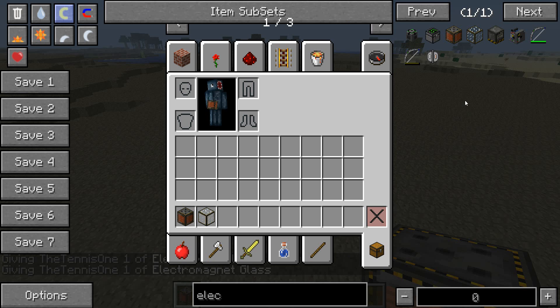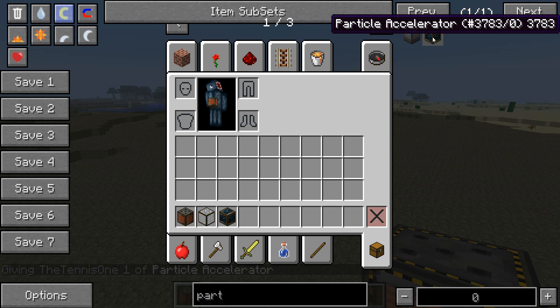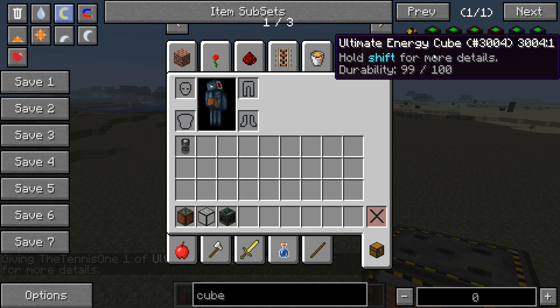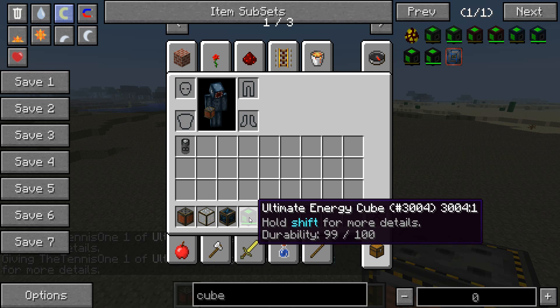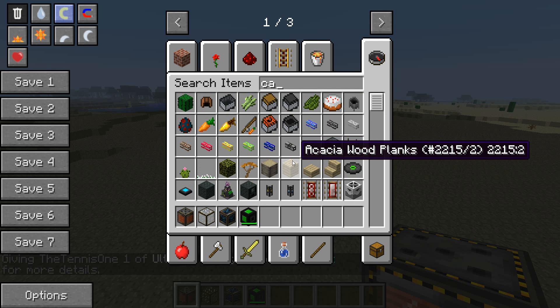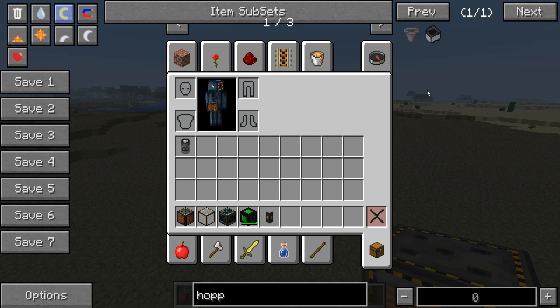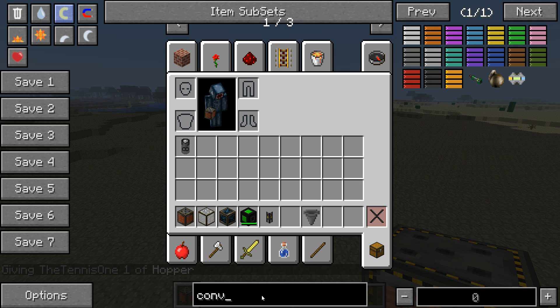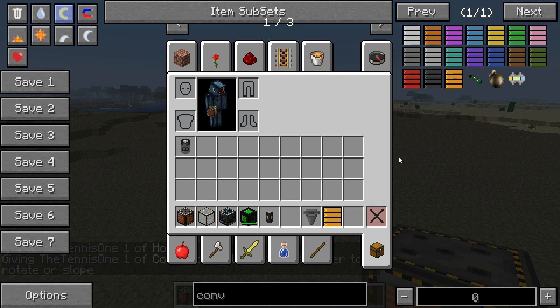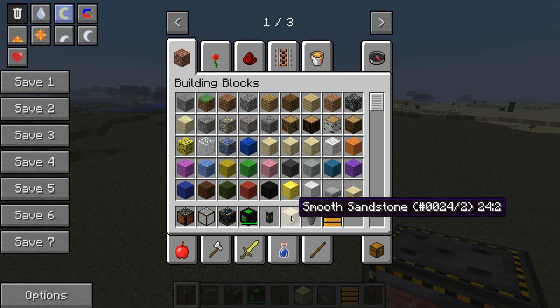You need electromagnets and electromagnetic glass, a particle accelerator, a form of power - i.e. an ultimate energy cube - and a piece of cable so that we can actually link it up. You're going to need a hopper and you're going to need a conveyor belt, and finally you're going to need some blocks. I'm going to use some sandstone.